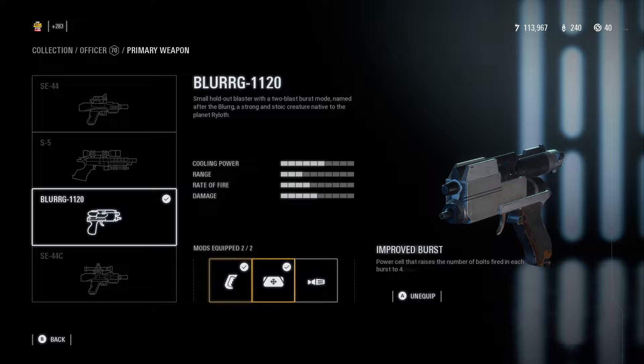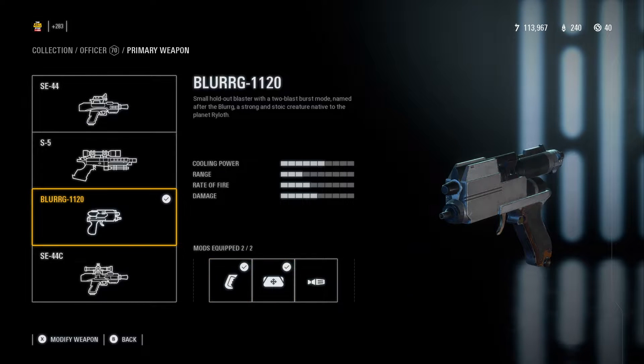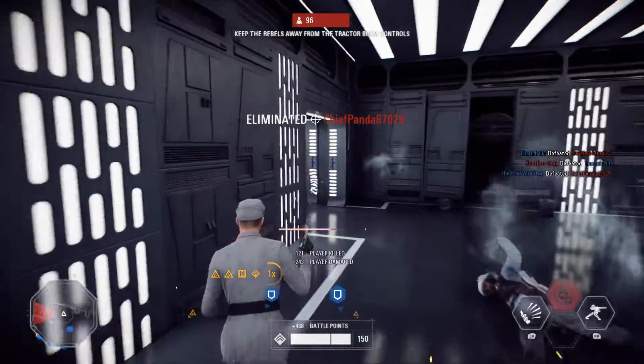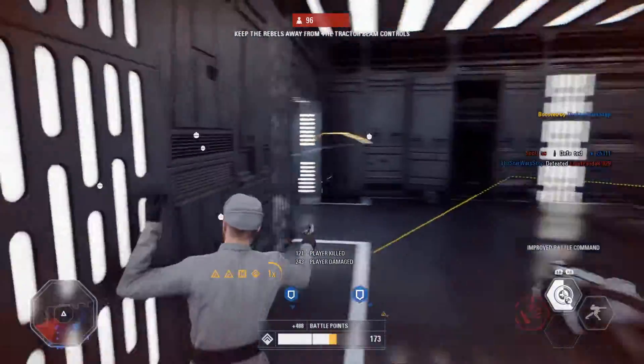As far as weapons are concerned, I am 100% taken by the Blurb, and I like the Reduced Recoil and Improved Burst attachments. The SE-44C — don't get me wrong, it's a really good gun — but the Blurb is just a little pocket shotgun. They've nerfed it a couple of times and it still seems amazing. It's such a good gun for running in and just destroying enemies.